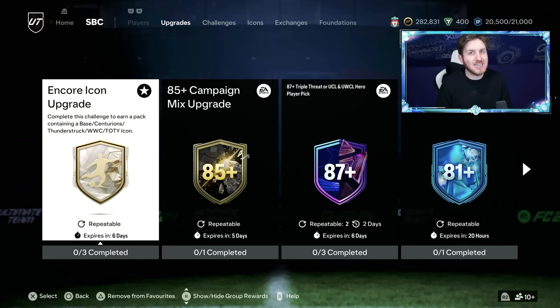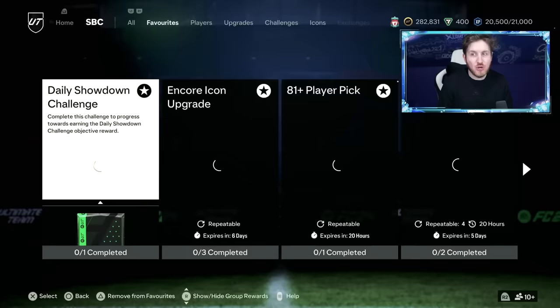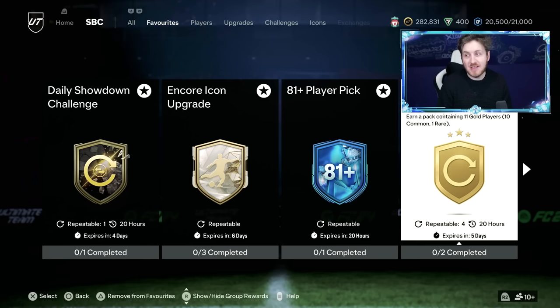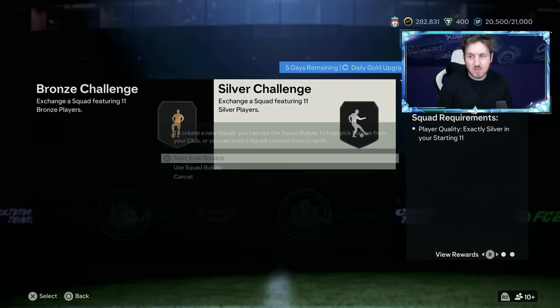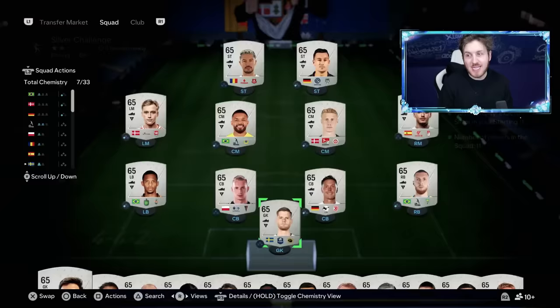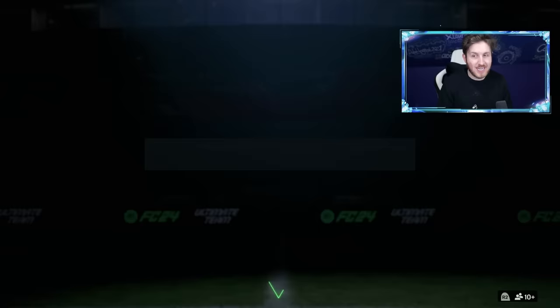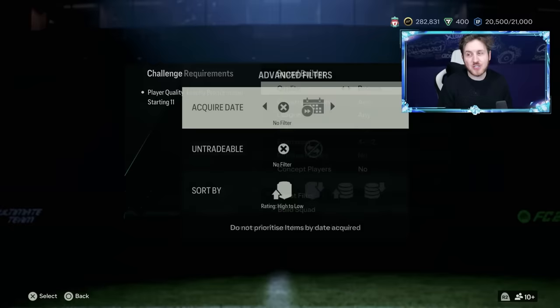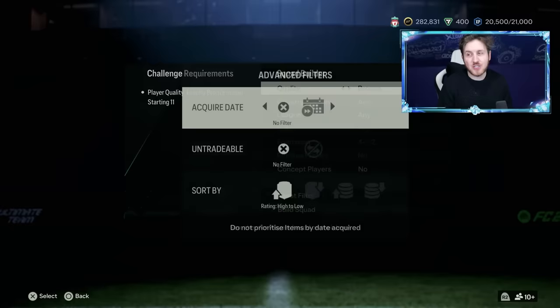Another great way to get more players for your account is the daily gold upgrade. This is a brilliant and sensational way of getting good fodder for the player picks. The 81 plus player picks are absolutely vital in this grind. I've actually got my first Encore pack done by using this method really quickly — it's super easy.